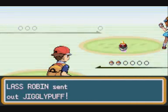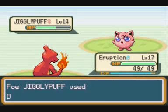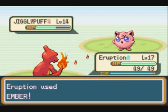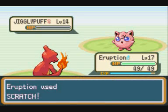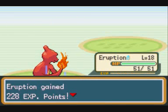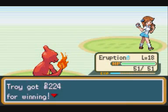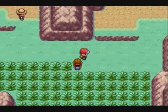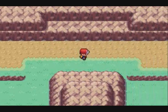This Lass could be a bit of difficulty - she has a Jigglypuff that knows Sing, which is very hard to deal with. But it didn't get to use it against me and I pretty much dominated it with two Embers and a Scratch attack. Robin gives 224 Poké Dollars again.